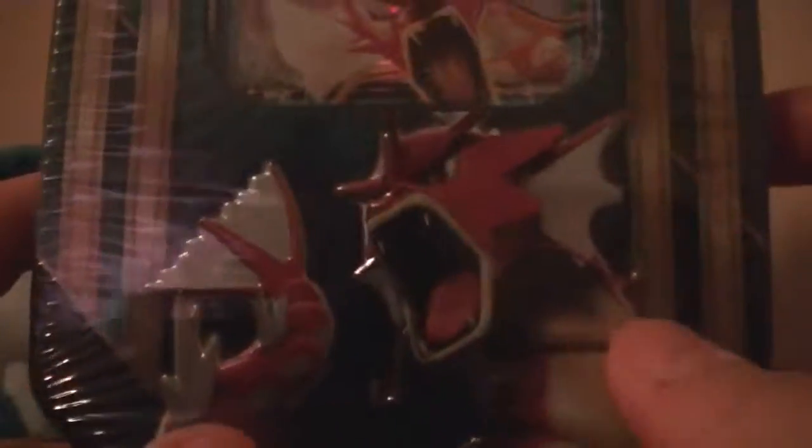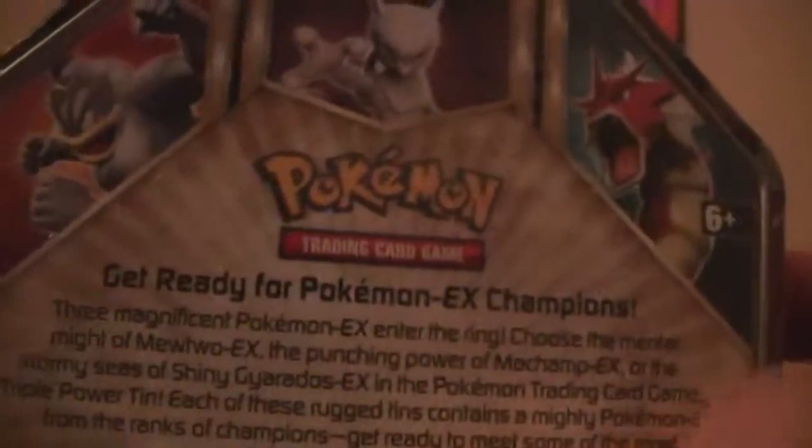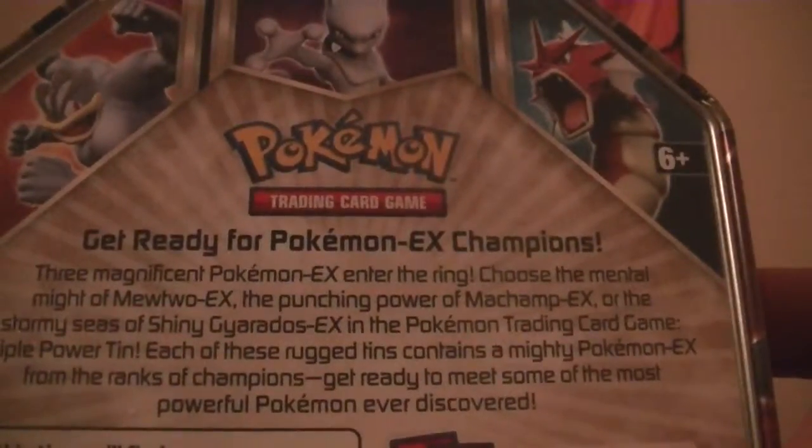The tin isn't really that much — nothing too new. It still has the Shiny Gyarados here. There's Machamp, there's Gyarados again, and some other stuff on the back there — if you haven't read that, you can pause and look.